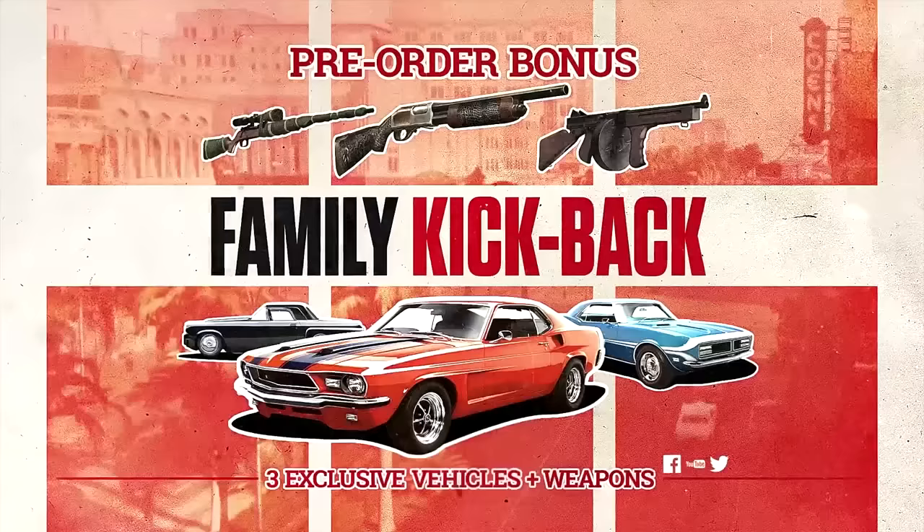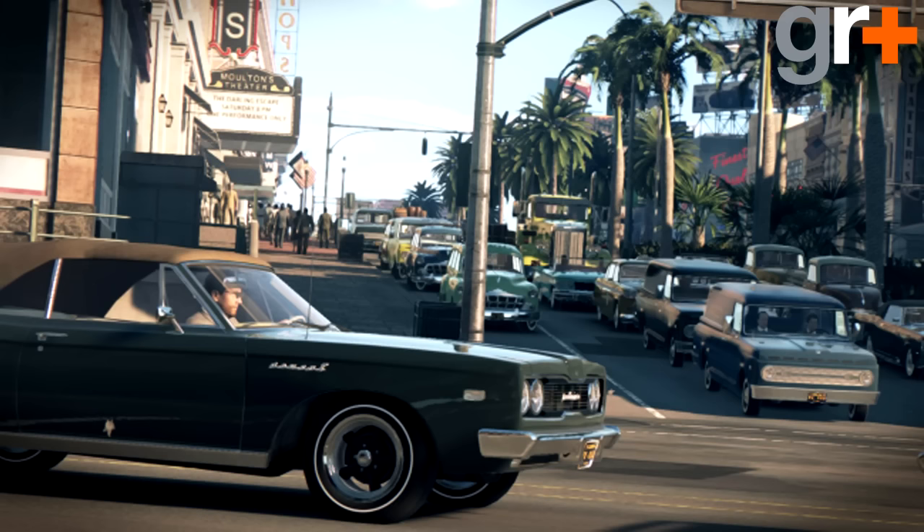Another interesting thing before we wrap up: there are going to be pre-order bonuses — the Family Kickback. When pre-orders go live for Xbox One, PlayStation 4, and PC, you're going to get three exclusive vehicles — these awesome-looking muscle cars and a sweet-looking sports classic — plus three weapons: a sniper rifle, a pump action shotgun, and a tommy gun. You cannot have a Mafia game without a tommy gun.